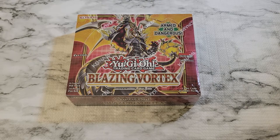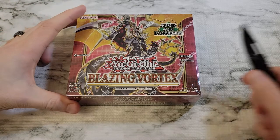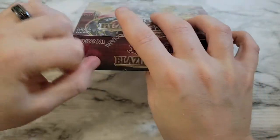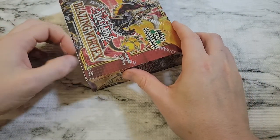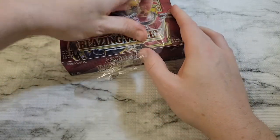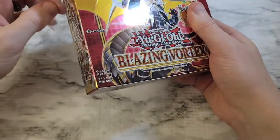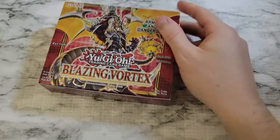We're going to take a look at this again and reopen everything because it was one of the first videos I did. I filmed it in two parts, each part was about 45 minutes long — about an hour to an hour and a half to get through a booster box. Obviously that's kind of a miserable time. A lot has changed since then. When we first opened it we didn't get too many great cards — I think we got Eldlich the Mad Golden Lord, which was probably our best card.